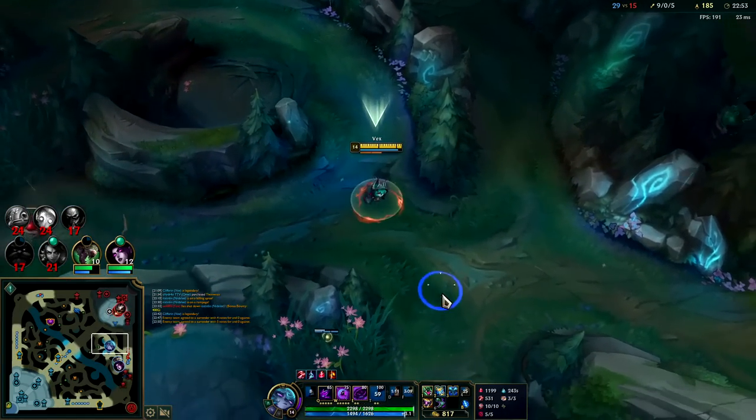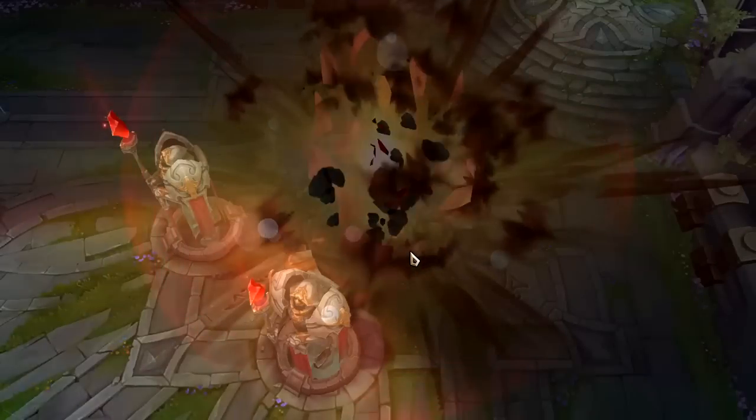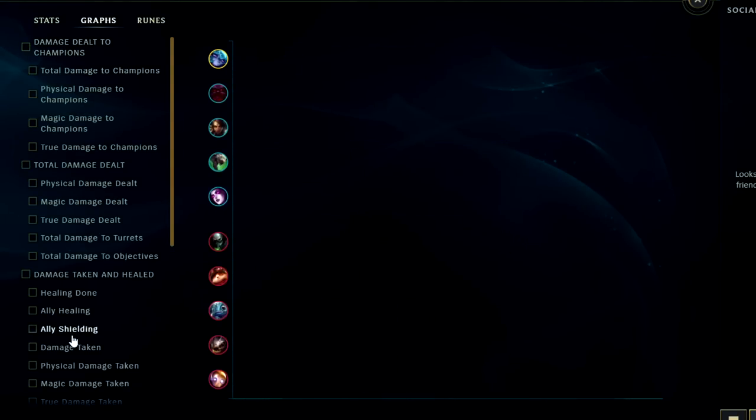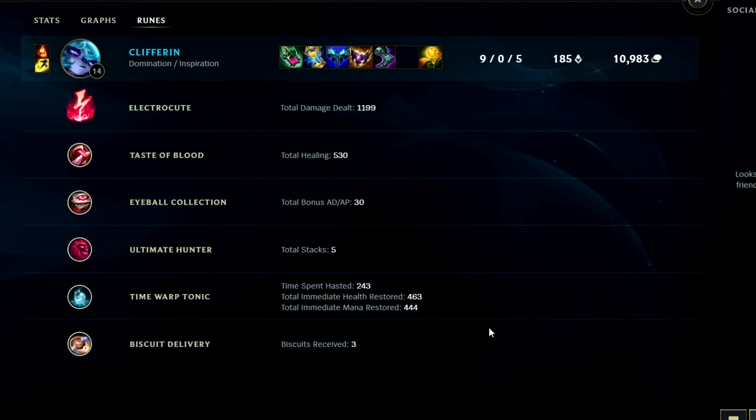They gave up — GG's, well played! Let's go ahead and take a look at the graphs. I have a feeling we are probably number one in most damage — curious to see what our damage taken looks like. Looking at damage to champions, we did have the most in the game. Looking at damage taken, very average — not too shabby. If we take a look at runes, super high value. I highly recommend this build — you guys should definitely give Vex a try right now, she's super powerful. If you enjoyed this video don't forget to like, comment, and subscribe. My name is KingStix, thank you for watching and I'll catch you guys next time.